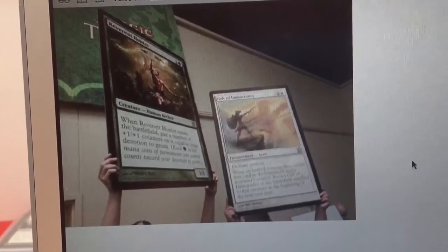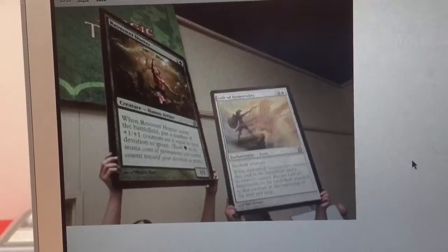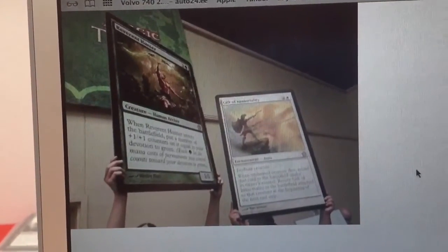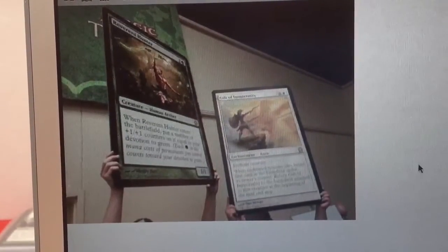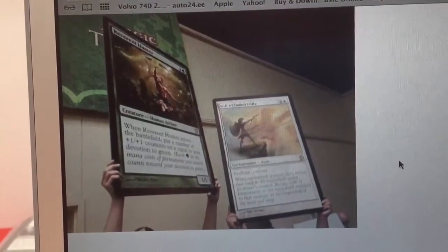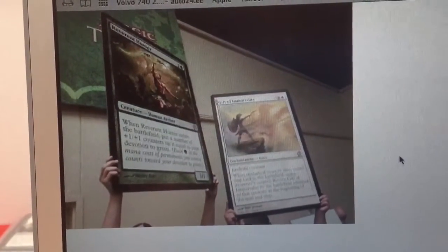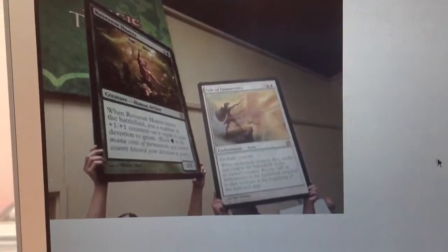Two generic, one green — a 1/1 creature. And when Reverent Hunter enters the battlefield, put a number of plus-one plus-one counters on it equal to your devotion to green. So it might come into play as a 4/4, 5/5, 2/2, or 1/1. It all depends.